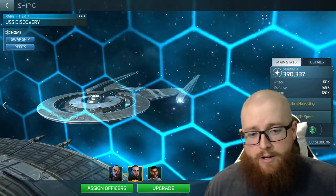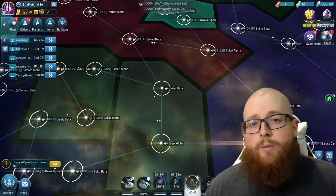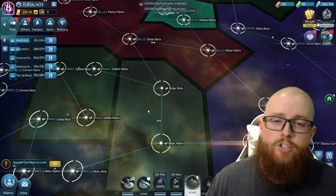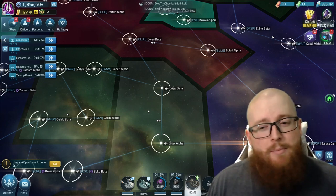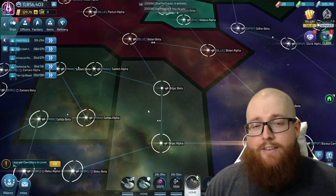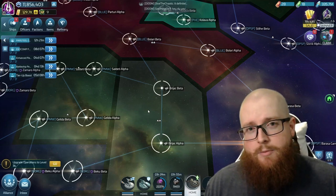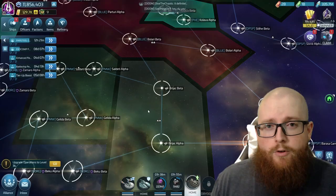In a territory takeover, what I'd recommend is using the full efficiency crew — Stamets, Culber, and Saru — then jumping to a nearby territory that's either unoccupied or not part of the active takeover. From there you can summon ships close to the fight. Warp timers are extremely small in territory, so keeping the Discovery out of sight in a nearby system, summoning ships to it, and then warping them into the attack zone helps keep your Discovery alive. It won't earn points that way, but it's a neat trick depending on how confident you are defending it directly.